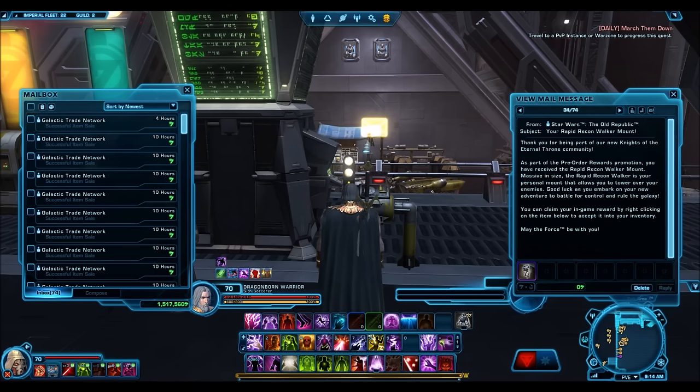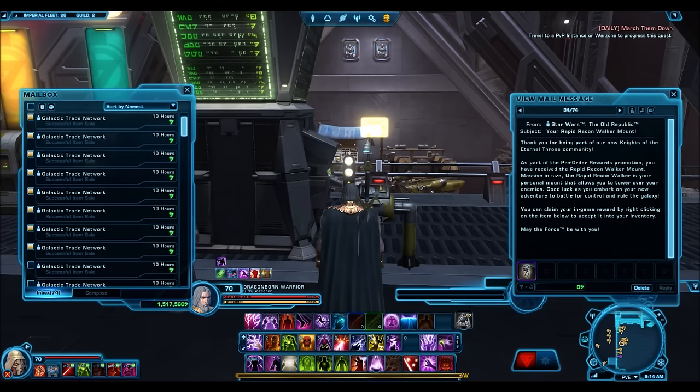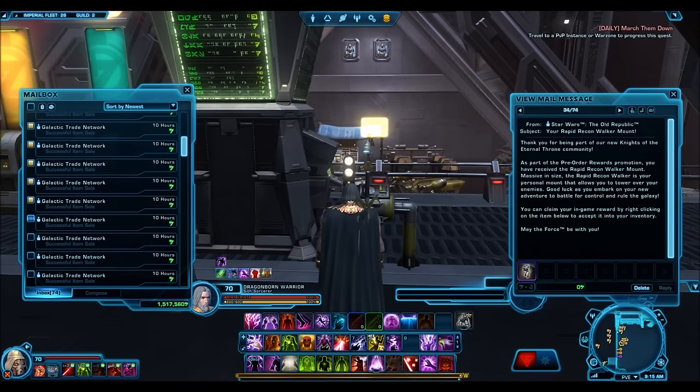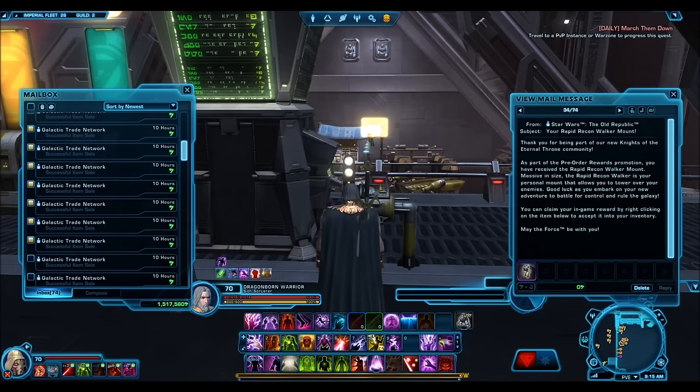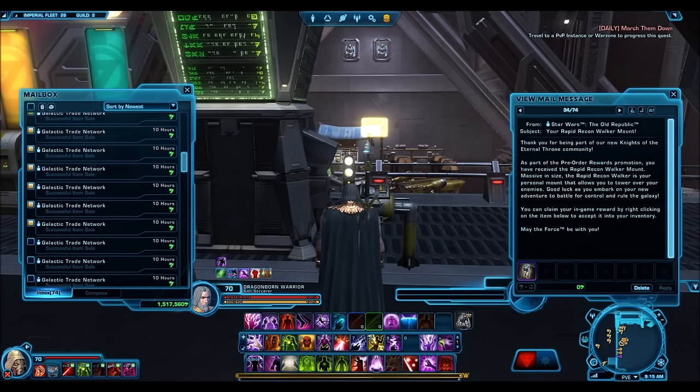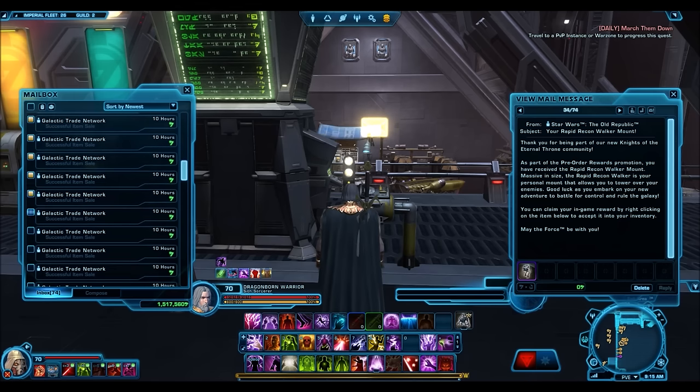I've been selling a ton of them for 1.8 million, and you can even sell for 2 million on a good day if you're one of the only people selling at that time. Let's average it out to 1.6 million credits. If you sell CXP boosts for 1.6 million credits, you would need to sell 15 of them to make around 24 million credits.